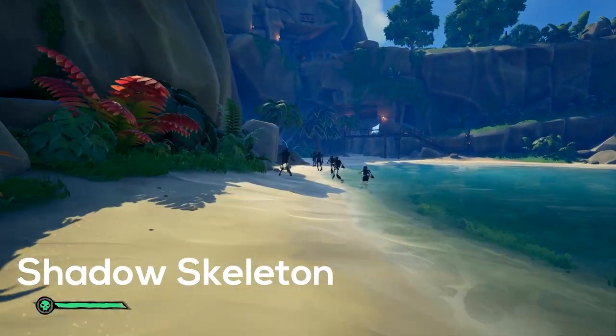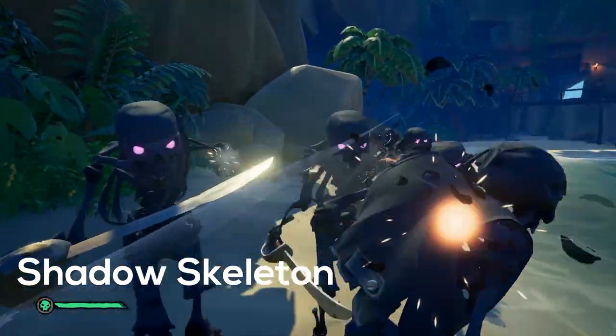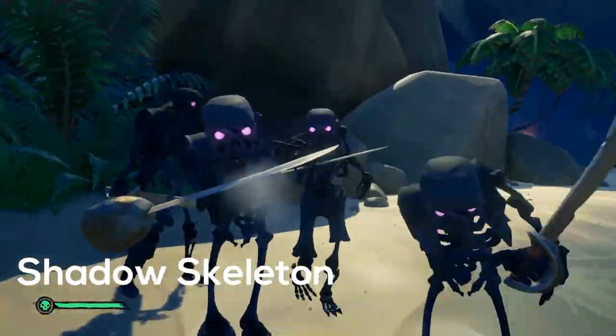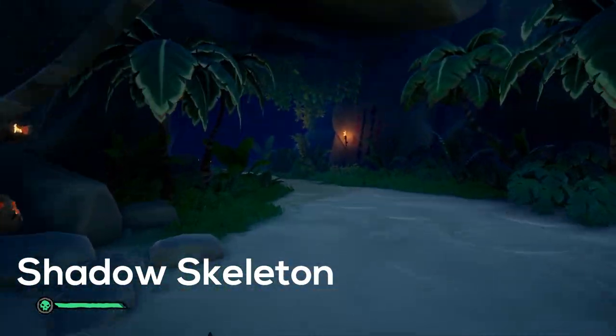The shadow skeletons, sometimes called ghosts, are invulnerable whenever it is night time. The only way to make them vulnerable is to equip the lantern and raise it up. The shadow skeletons will immediately react when their bodies become whole.